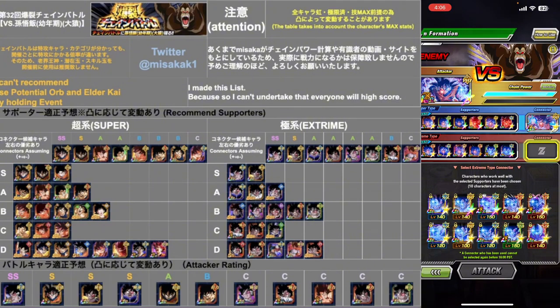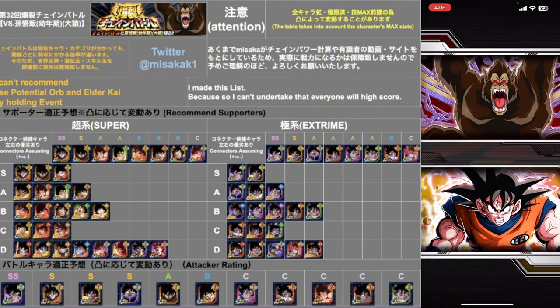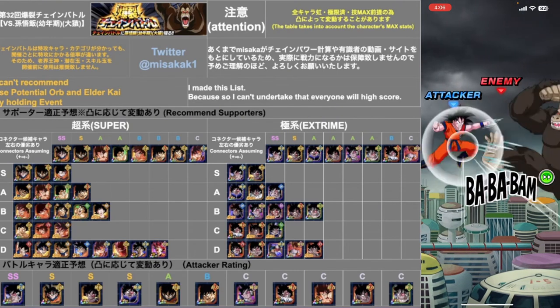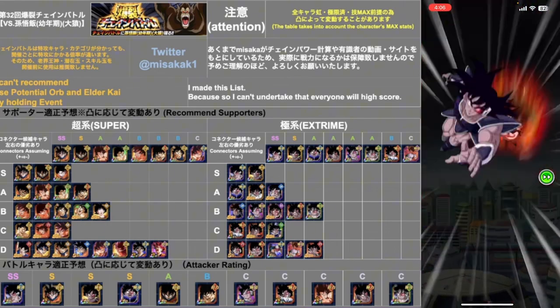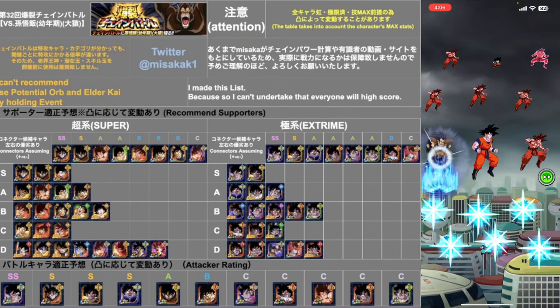We'll do one more run with version Z Goku and then switch over to doing two runs with Turles, and then I guess that'll be the end of the video. Because this morning I was just finding everyone — the good extreme connector, good extreme supporters, and they were letting me use good connectors.